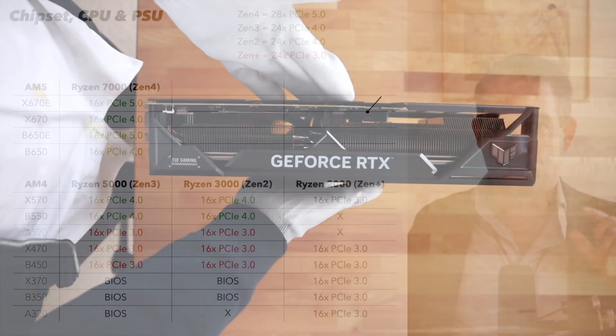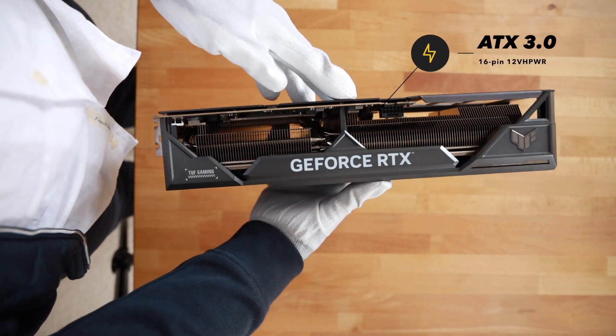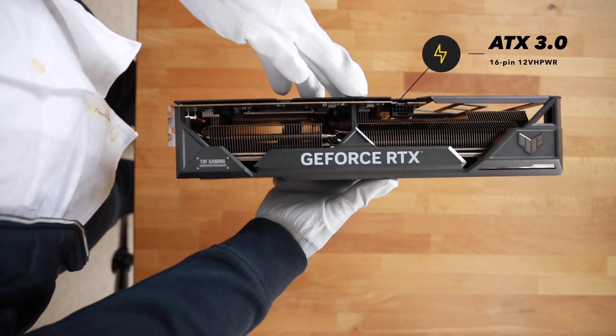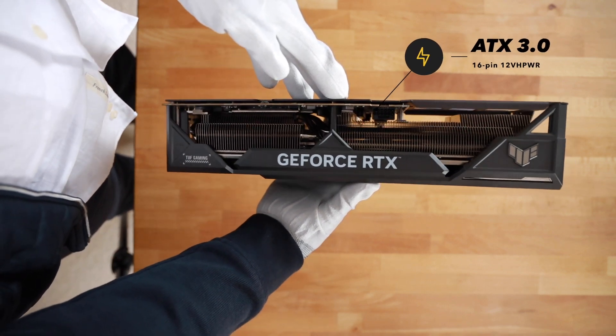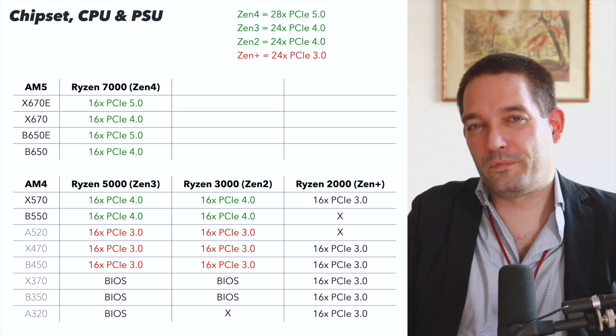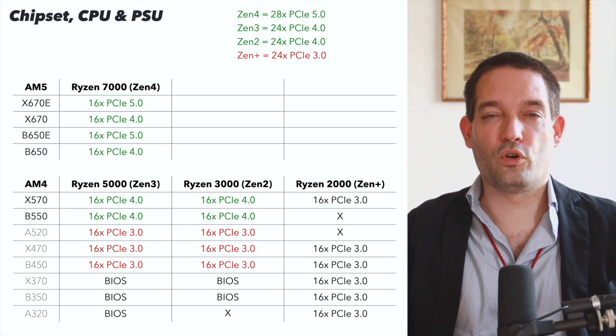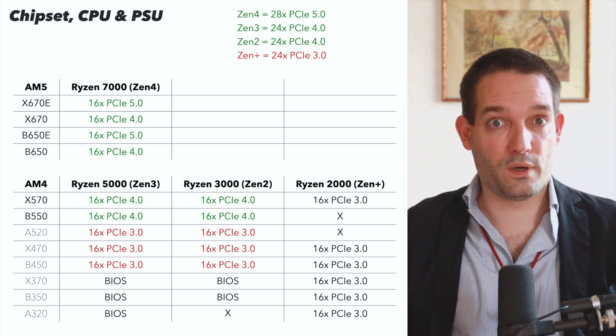As soon as you step up to the RTX 4070, you'll most likely find the new ATX 3.0 16-pin connectors. Unless you want to use the included adapter — which I don't recommend — for a new build I'd definitely get an ATX 3.0 power supply. It's just much, much nicer.